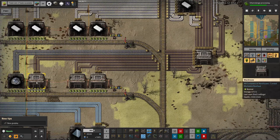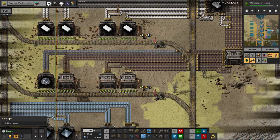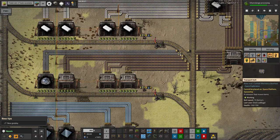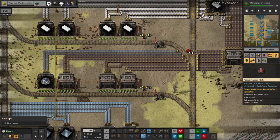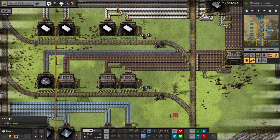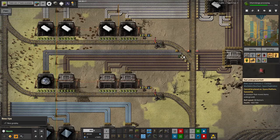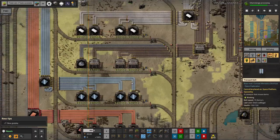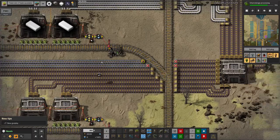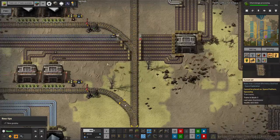Every time a train turns up it fills up all four warehouses, but this one isn't getting emptied because these belts are blocked. We need to come in here with some red underground belts - this should go from there, that should not be there. Then we put in a red belt on the other side and down here as well. That will fix it and this will start to flow again. There'll be 25,000 silicon to use up, and then we can go back to worrying about whether there's an insufficiency of copper.